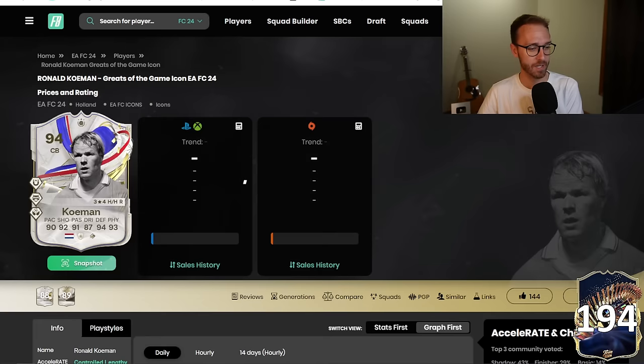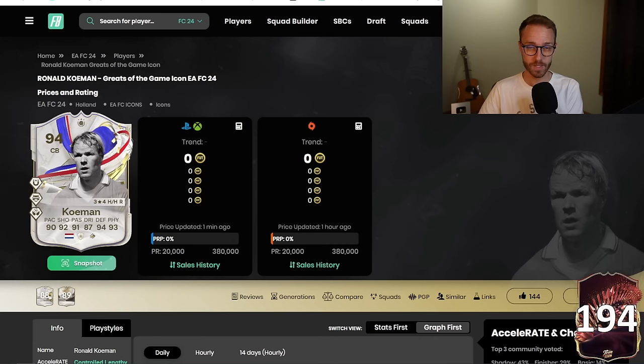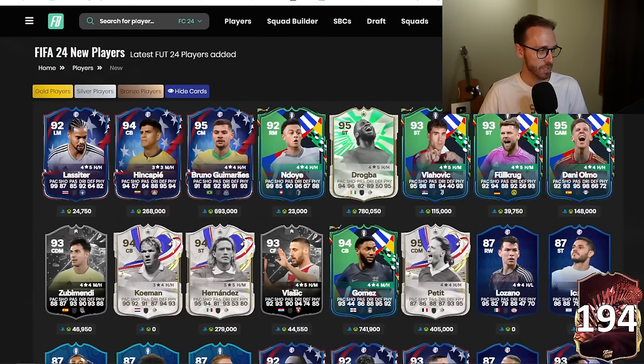A couple of things with the icons released yesterday: Koeman is extinct on the market at 380,000 coins. Look at the state of that card — he's almost 90 plus in every single stat apart from dribbling. He's got aerial and anticipate plus. He's only 4-star weak foot and 3-star skills, but for 380,000 coins I understand why he's extinct right now. That card looks absolutely cracked for a low budget center back — he looks insane.